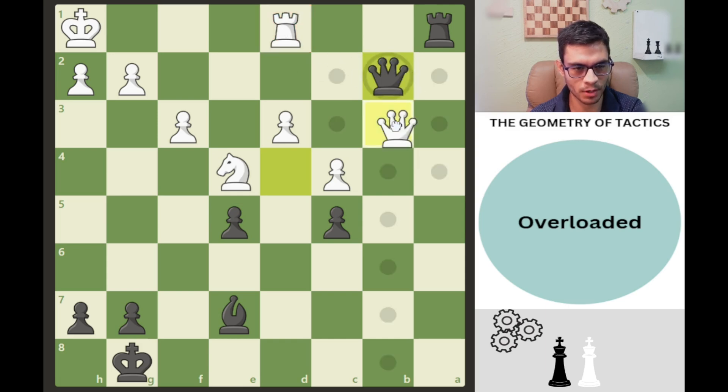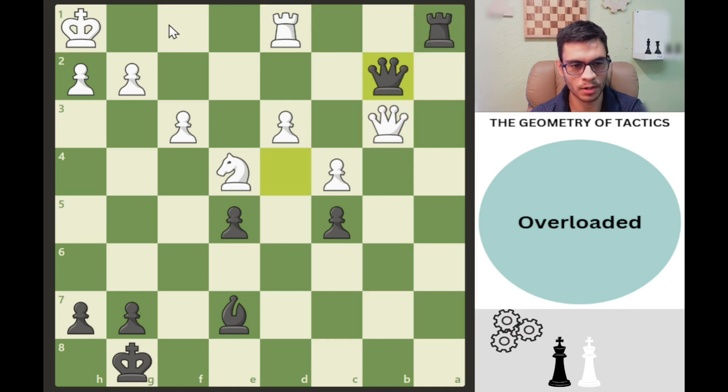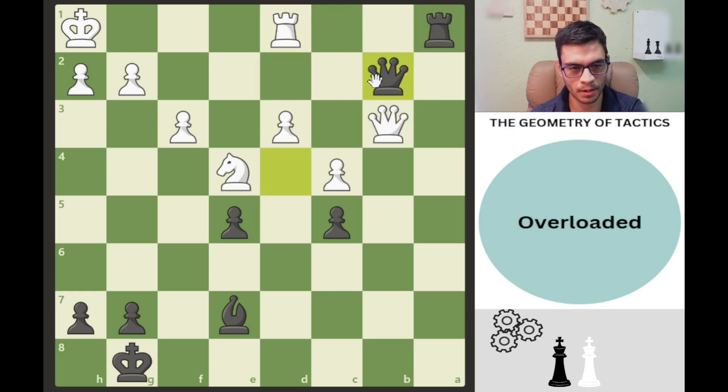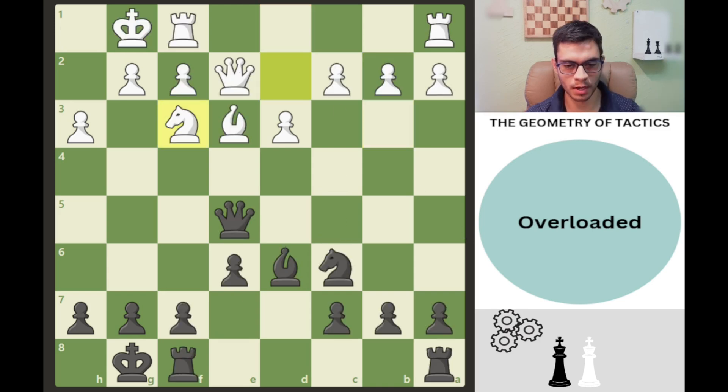If the queen takes the queen, this is checkmate, so that cannot happen. If they take the rook, we just take and this is checkmate anyway. The only move that continues the game after queen b2 is h3. We take the queen and this is just completely lost for white.